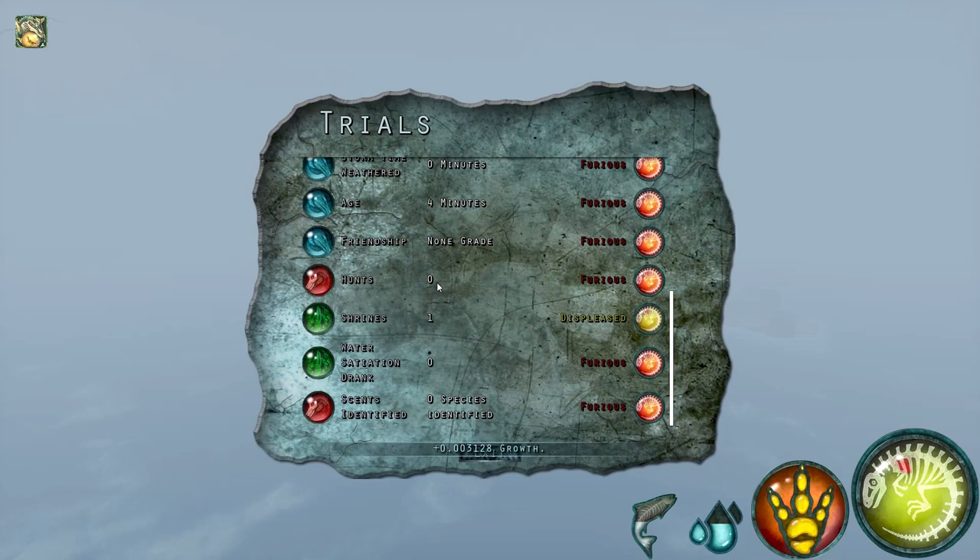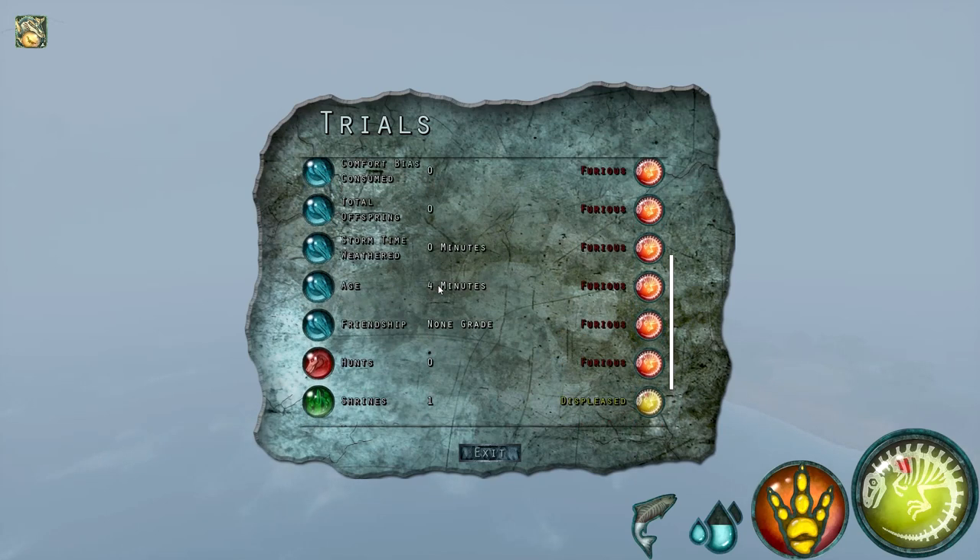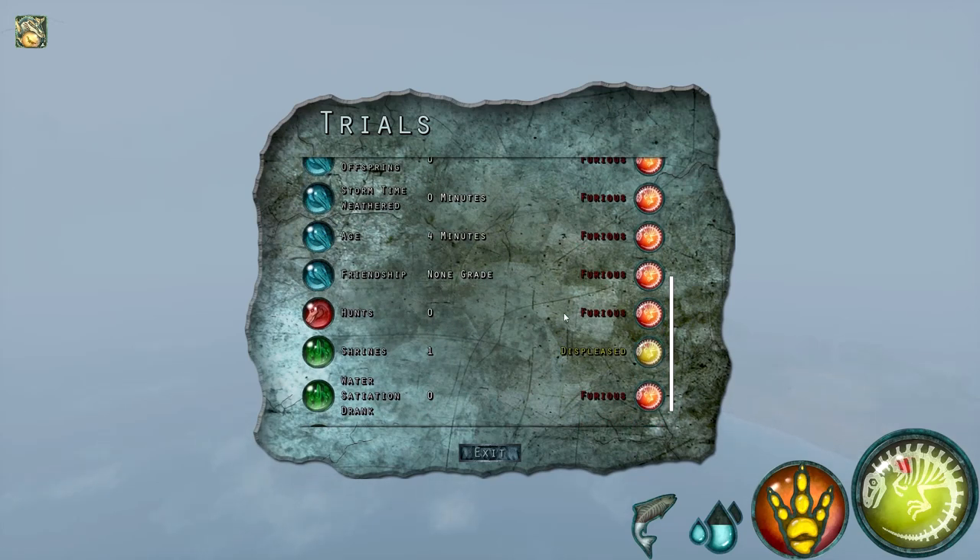Hunt points — obviously just get as much as you can. Try to do these hunts around 1.0 or 1.2 so you get a better chance for a kill. I'm always searching for a hunt while doing trials, going from water source to water source, and whatever happens to be there is when I take that kill. Friendship: you're likely not going to get this unless you're doing your reincarnation with a friend. Sometimes it's better to do these runs alone because you can collect more bias and get more points to your total score.